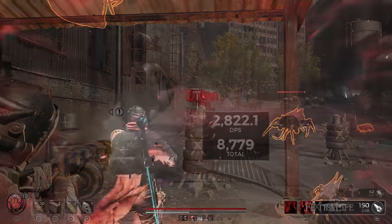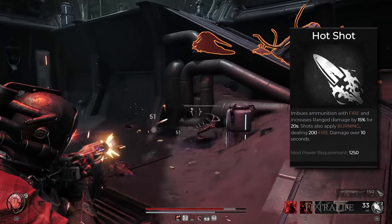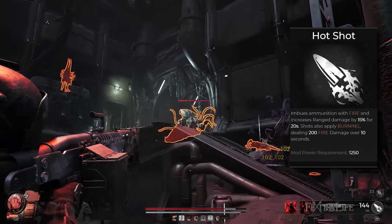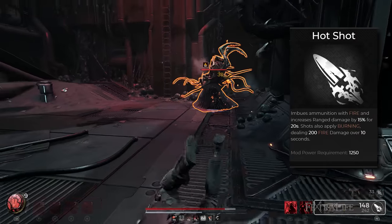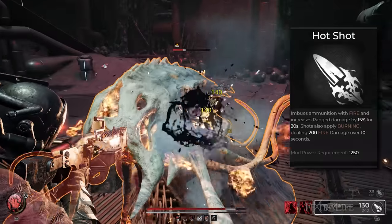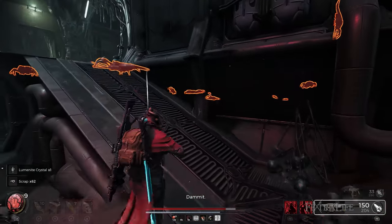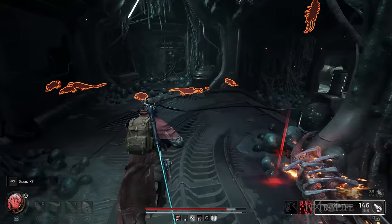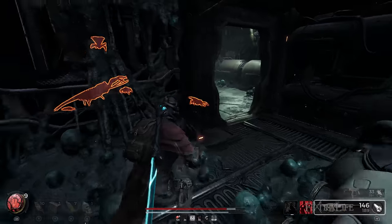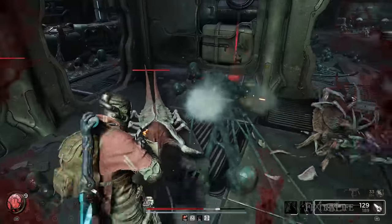I decided to pair the Bone Saw with the Hotshot mod as it grants the ammunition the power of fire, resulting in a 15% boost to range damage for a duration of 20 seconds. Additionally, the shots cause a burning effect, inflicting fire damage over a span of 10 seconds. Not only do players deal a significant amount of DPS for a short period of time due to the build's insane fire rate, but the burn status ailment deals damage over time as well. Hotshot is one of your first readily accessible mods in the game and making Ava McCabe in Ward 13 craft this mod for you is an easy task to do.